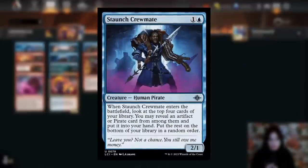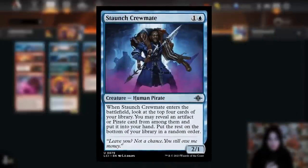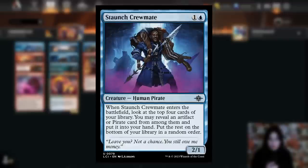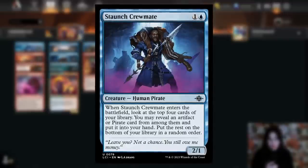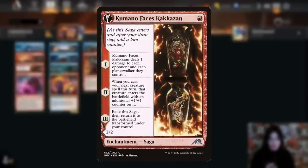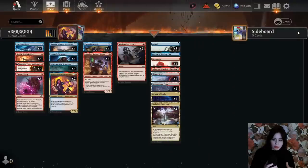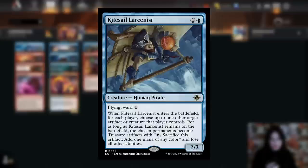Staunched Crewmate also gets played in the deck — a two-mana human pirate that on entering lets you look at the top four cards and pick an artifact or pirate to put in your hand, again showing the artifact synergy. We're playing an aggressive red deck, so you already know we're playing Kumano, the best and most aggressive one-drop in standard. And for removal, we've picked up a spicy new card in the form of Kitesail Larcenist.